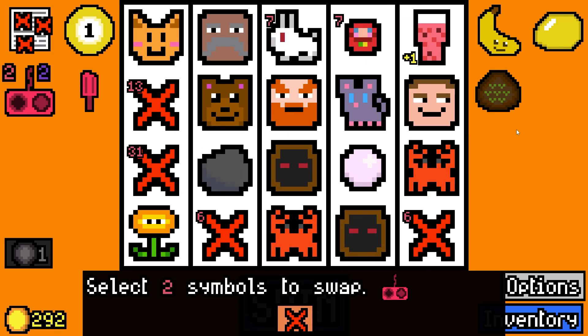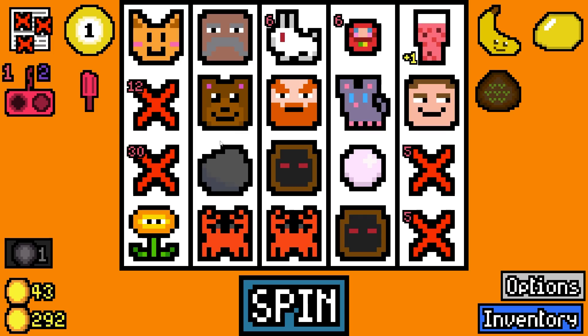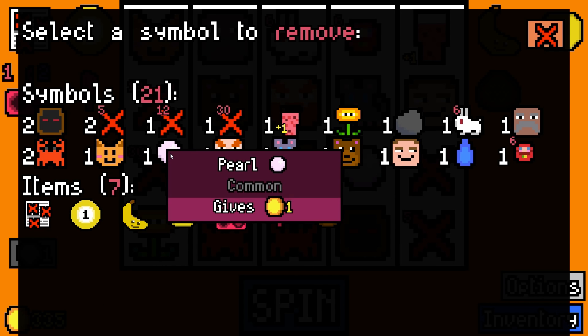225 and two spins - I had a raindrop and moved it so both are on the same row, both get multiplied by the rock. 43 rolled - might add rain. Let's get rid of the pearl.